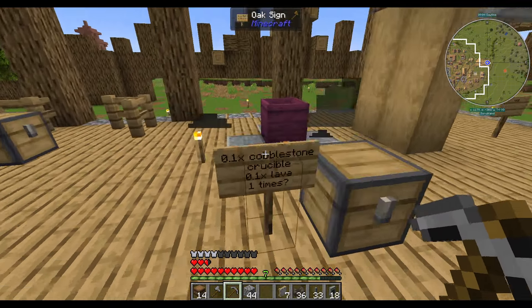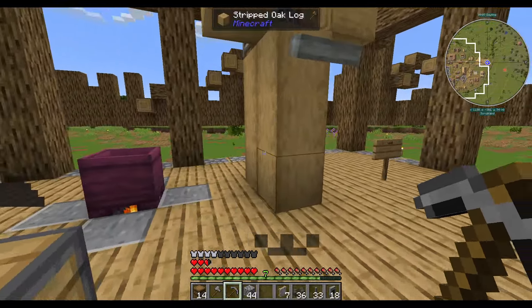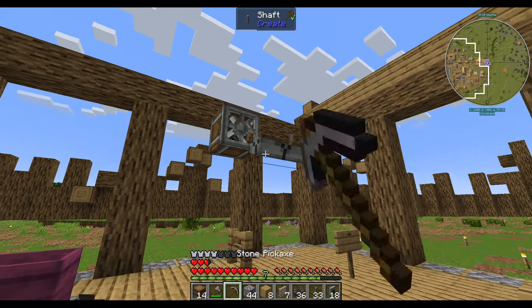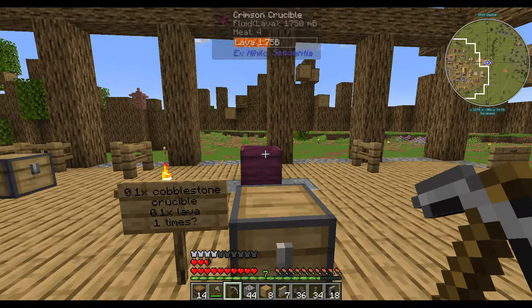This is our lava maker. We're going to have some campfires under here and some crucibles above. These crucibles are going to be fed with cobblestone. These fires are just going to constantly burn. We're going to decorate this somehow, at some point — probably with some kind of marble or white material, maybe diorite. That lava only exists to feed up there, so we can probably have that raised up and do whatever.